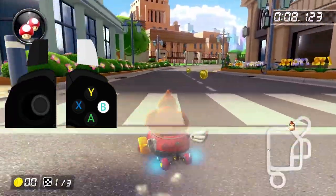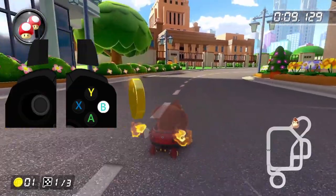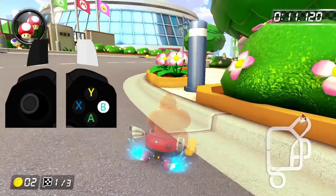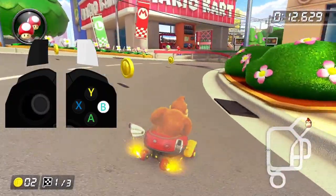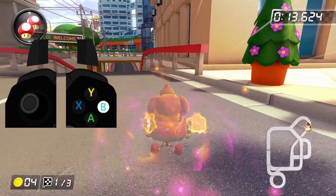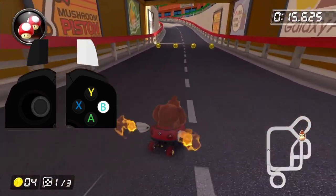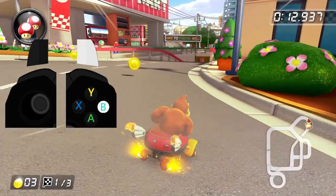Once you build up a mini turbo, do a right hop to release it, and then after grabbing the second coin, start another right drift. The goal here is to build up an ultra mini turbo, so what we're going to do is take the turn tightly to start, then widen up your drift just a little bit to grab coins three and four, and then tighten it up again to build that ultra mini turbo, and then hop and release left. The next section is honestly pretty painful to learn.